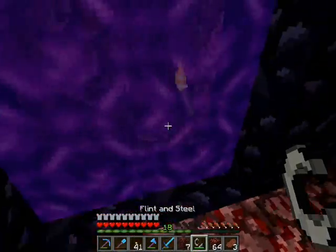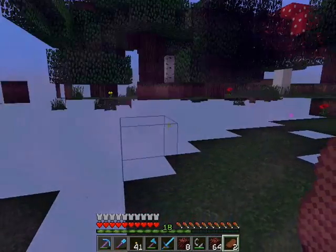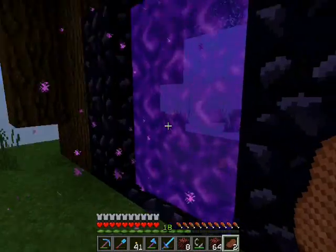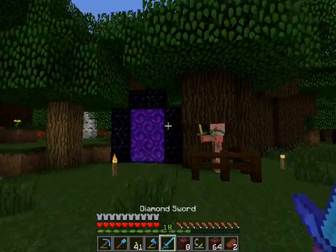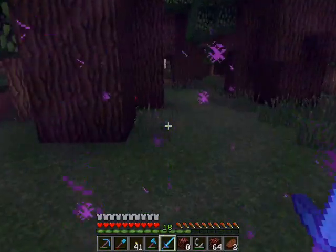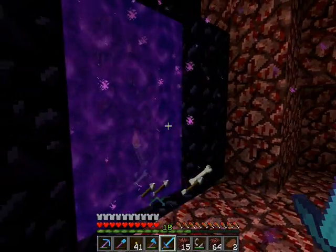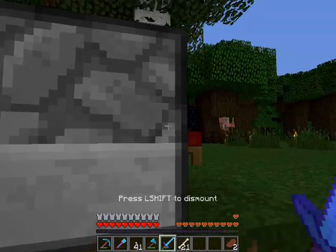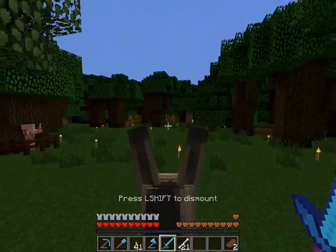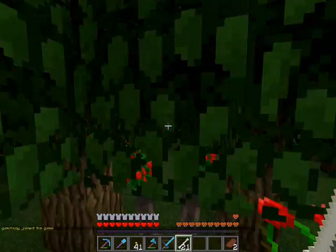So now if we light this and we go through, we should be back at our place. And here we are — exactly where we want to be. Now just to be absolutely sure, let's go right back through it and we should end up at the portal we just created. Yep, we're here. So is the skeleton. And the items are going back through the portal — perfect. Come on Beans, we gotta go find those wolves because we need some pets and we need some protection around here.